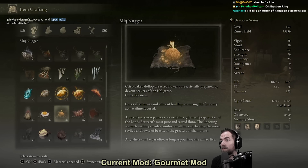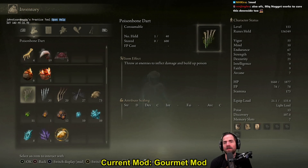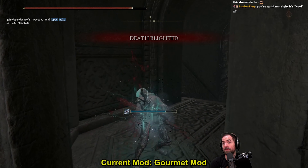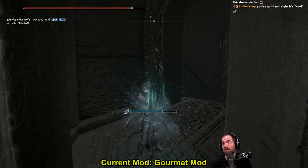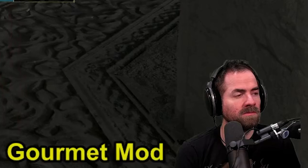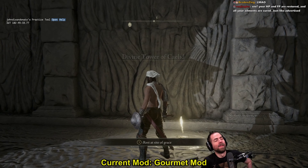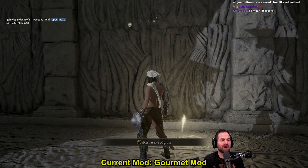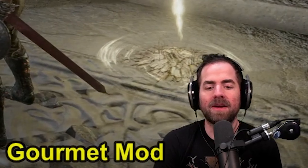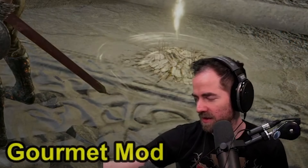There's such clever writing on all the descriptions of the items. Just remove all ailments — ta-da! Your HP and FP are restored and all your elements are cured, just like advertised. Alright, this mod's getting a 0 out of 10 for me.